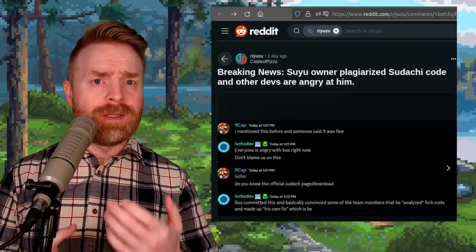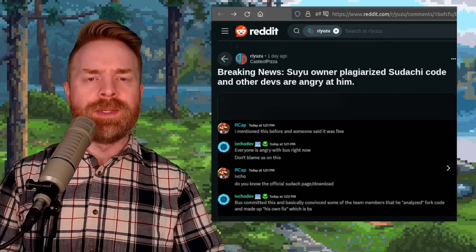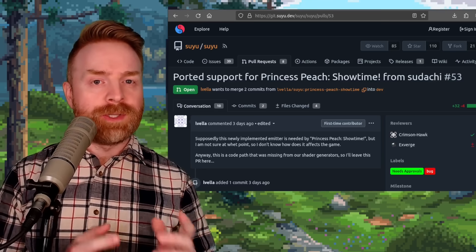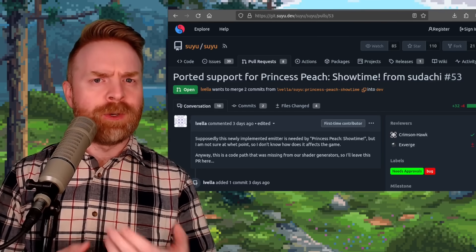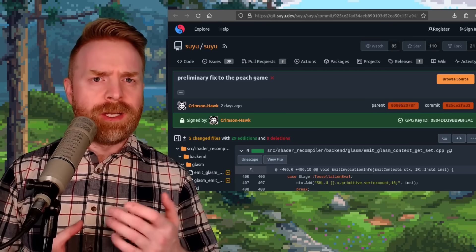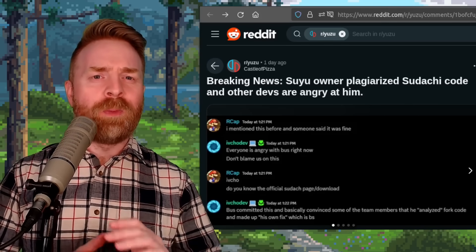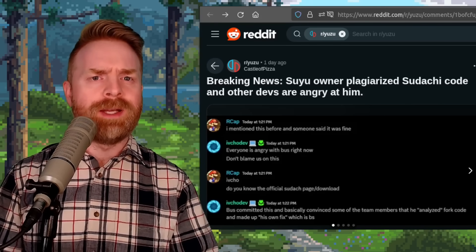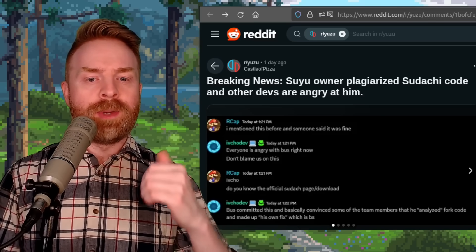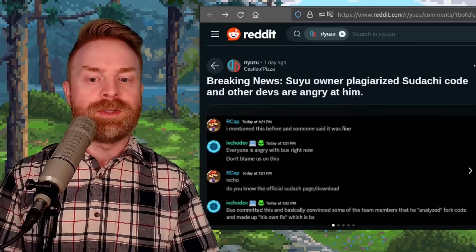Next up, I'm only talking about this because a lot of people pinged me about it — it's kind of a non-issue. It appears there are some tensions with the Suyu development team. The developers have not been able to get Princess Peach Showtime up and running in Suyu. However, Sudachi — another fork of Yuzu — recently had an update to get Princess Peach Showtime kind of up and running, and it appears the Suyu team wanted to borrow that code. Crimson Hawk, also known as Buss, who is the owner of Suyu, decided to just take the code and put it in Suyu. During that process, Crimson Hawk did not give any credit to Sudachi for writing that code. Everyone is angry with Buss — he committed this and convinced some team members that he analyzed the code and made his own fix, which is false.